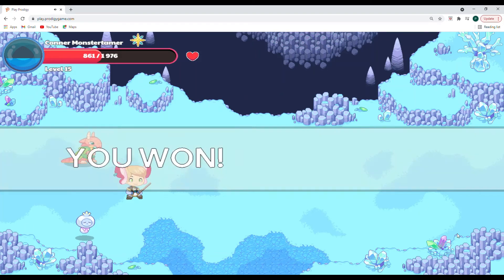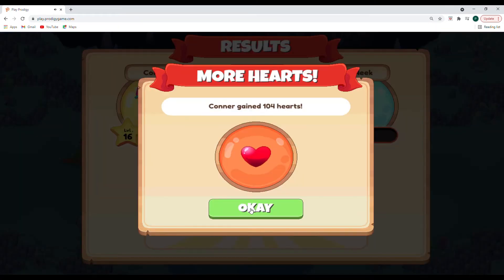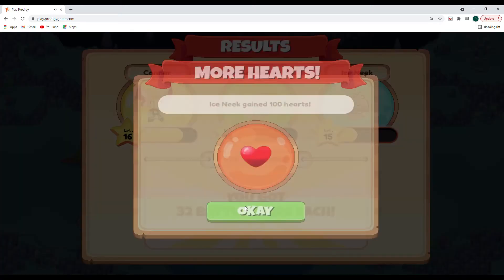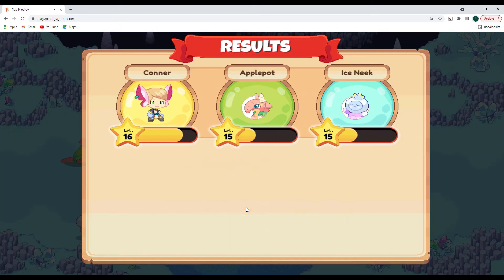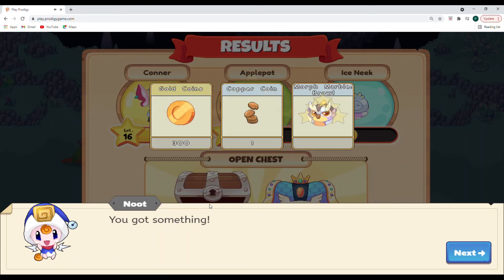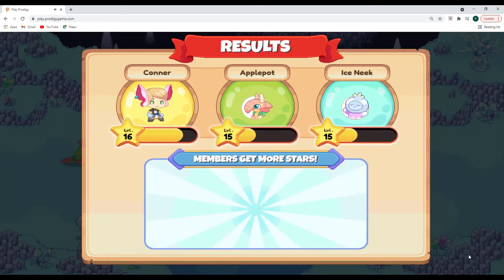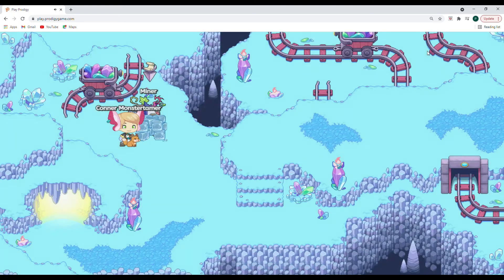Thank you for helping me — what a surprise! I had no idea we were going to be attacked by three ghost monsters. We got 32 battle stars each. Connor gained 104 hearts, Apple Pot gained 80 hearts, and Ice Sneak gained 100 hearts — everybody leveled up! We'll open up our chest — still coming — we got 300 gold coins, one copper coin, and a Morph Marble for Browl!